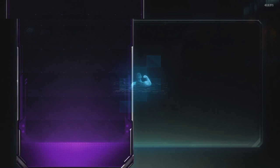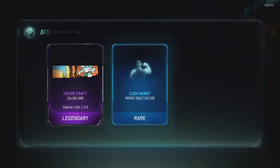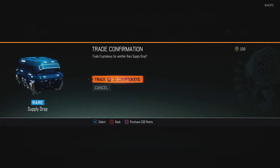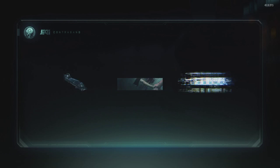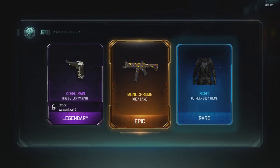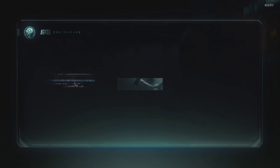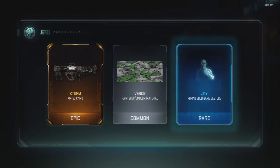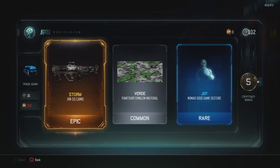Got some taunts. I got the ice for the Drakon — fine with that. What I'm looking for is some butterfly knives or brass knuckles, and if I get one of those that's gonna be amazing. Nothing there really. Good Dingo stock variant, the monochrome for the Kuda — getting some pretty good stuff but not what I want. Storm camo for the XM-53, I'm down for that, that's actually a pretty cool camo.